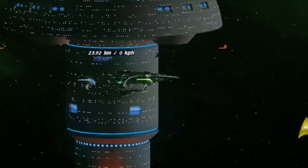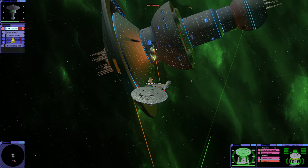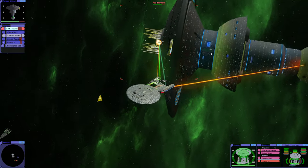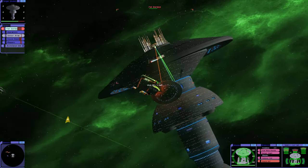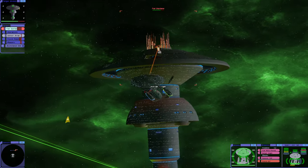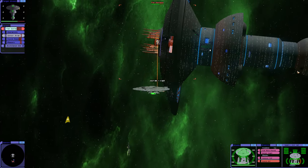Firing our warp plasma torpedoes there. We are just knocking this thing. Let's go with sensor ray, which is right at the top, so we've got to change our position here. I think we're doing alright here. Let's just say Admiral Picard didn't quite succeed in taking out the Borg cube hidden in the Jupiter atmosphere.